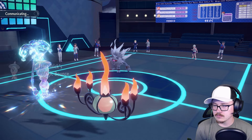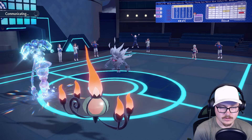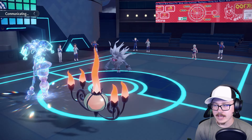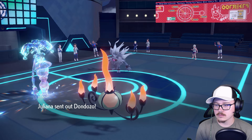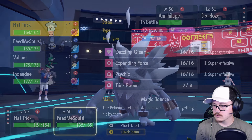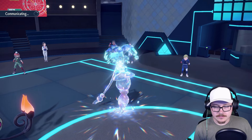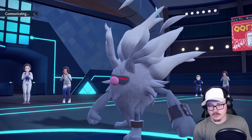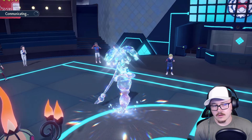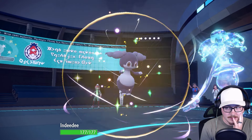I was expecting Magic Bounce. Now you're confused, you silly goose. I mean, you did get the Attack buff so that's kind of cool for you — you can't be mad at that. In comes the Dondozo — we just swap in DD now and do the DD and Gallade things. I'm really okay with that first turn. Feeling pretty good about that first turn honestly. DD comes in, do the Terastalize.